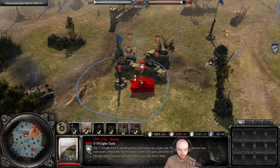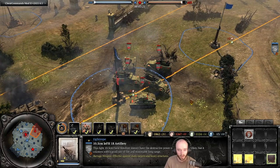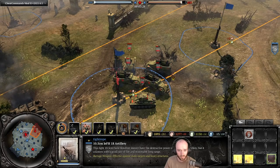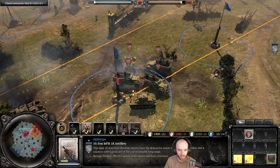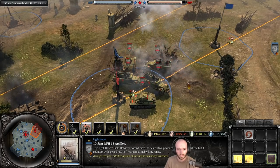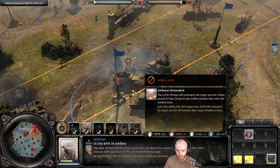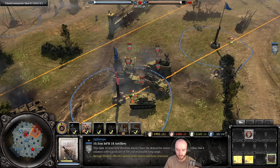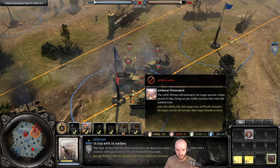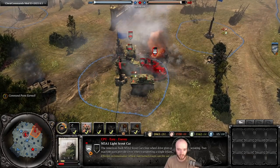Testing the air burst overwatch against lightly armored vehicles — an M3A1 and two T-70s. The M3 took about a quarter of its health, while the T-70 received minimal damage from most hits. It does target vehicles but is largely wasted on them — almost no damage to anything larger than a super light scout car.